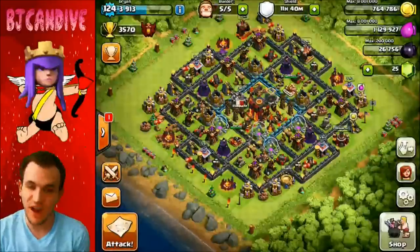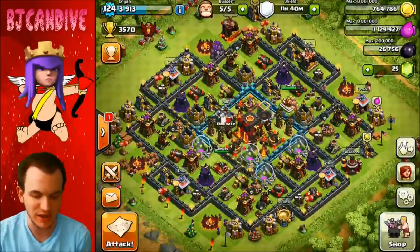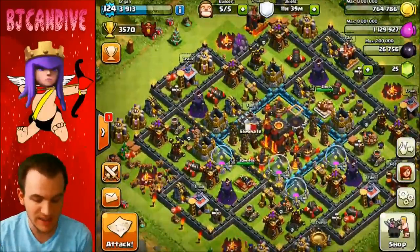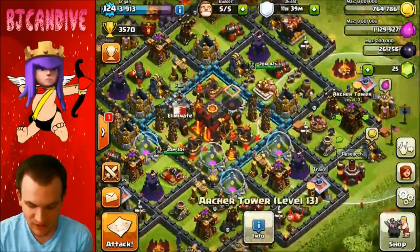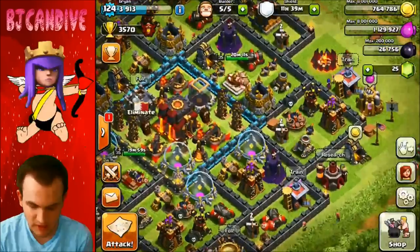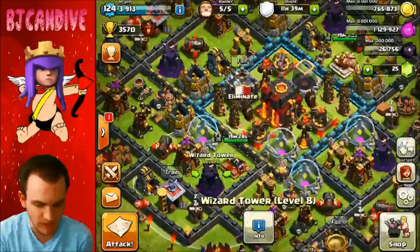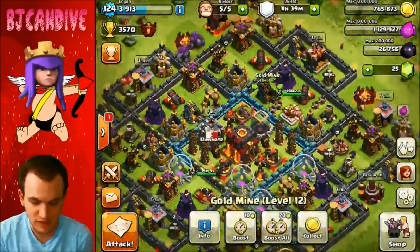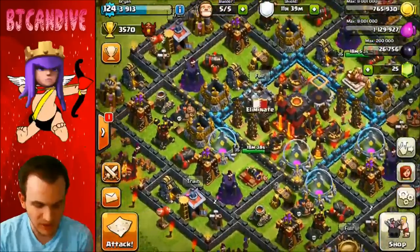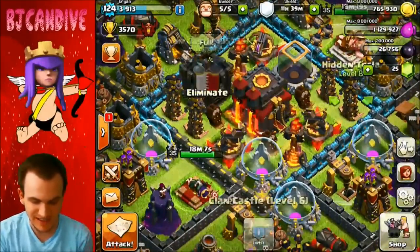And finally for our number one base, we have this beauty right here. The reason this base is so strong goes back to what we were talking about — people think centralized air defenses are better for lava loonians, but this base kind of defies that rule. The outer square of the base is all defenses, so loons and lava hounds are just going to go for the air defense, then the loons will go for all the outer buildings. One layer before that you have no defenses, just normal buildings. Loons target defenses and lava hounds target air defenses, so they're just going to do a ring around the rosie.